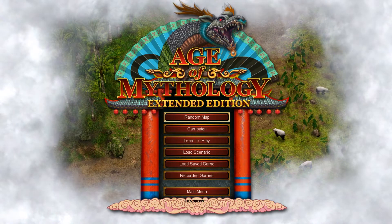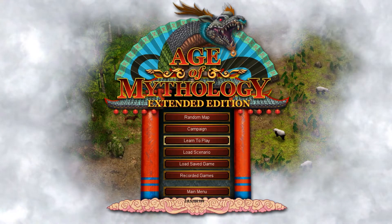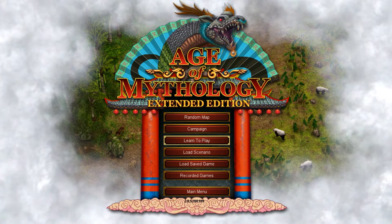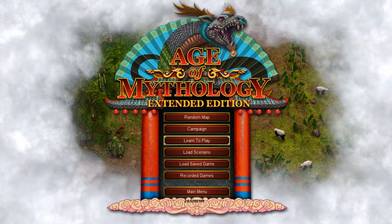In this video, we're going to play through the first scenario of the learn-to-play tutorial campaign called Hunt for a Killer, and to get there, we hit single-player, learn-to-play, and then tutorial.